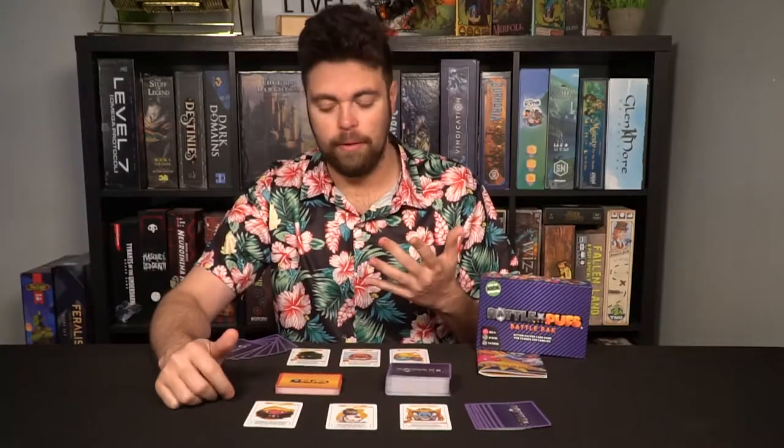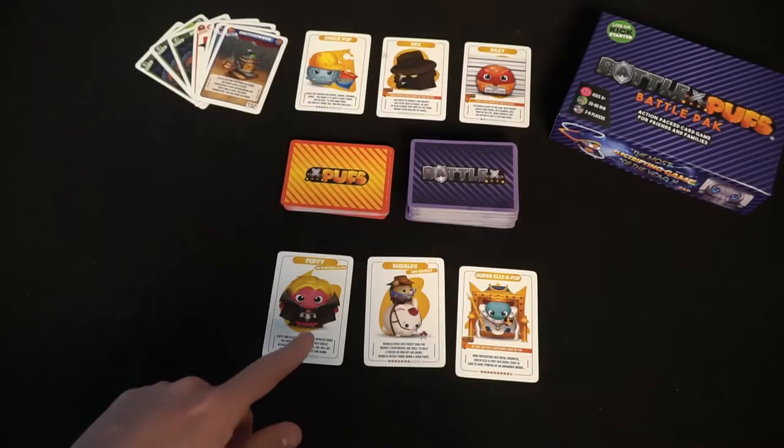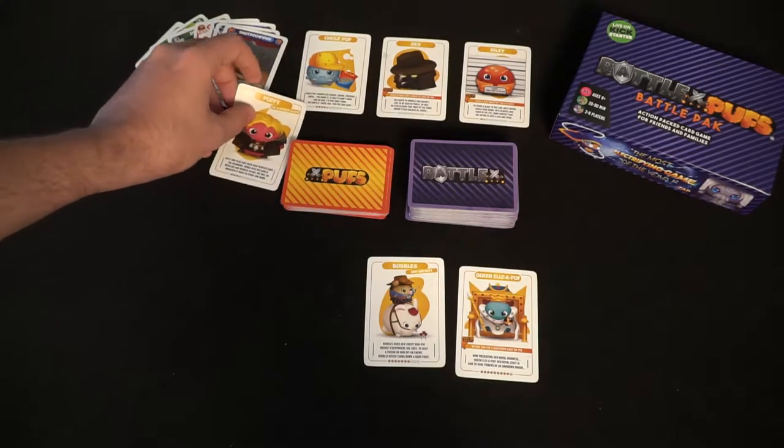A turn in Battle Puffs is very simple. You'll be choosing to use any Power cards in your hand that you would like, as well as choosing to attack one Puff. You can use Power, then Attack, then Power again — it's really up to you. You're going to select one of the Puffs you have in the field, then designate that Puff to battle another Puff on the opponent's side.